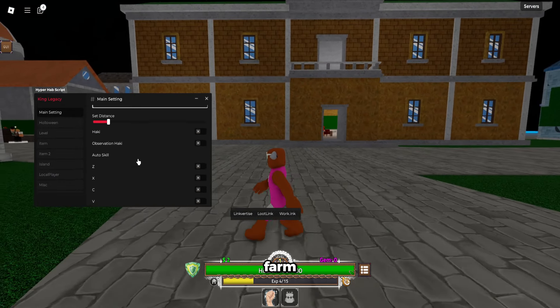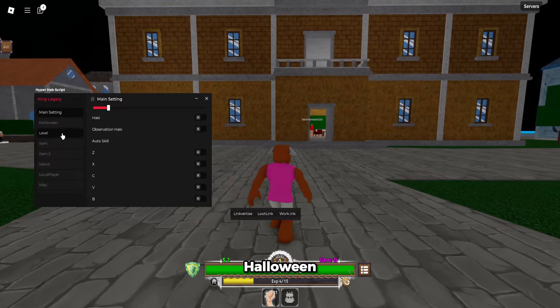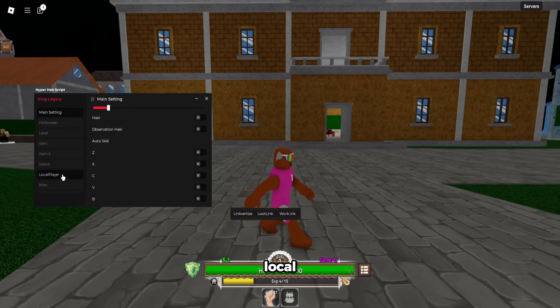You have auto farm, auto skill, Halloween event, level item, island, local player — all this stuff.